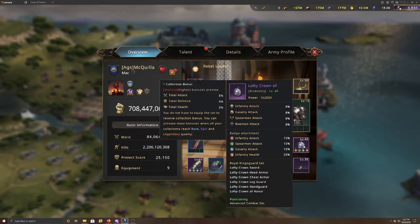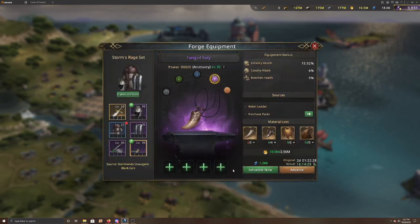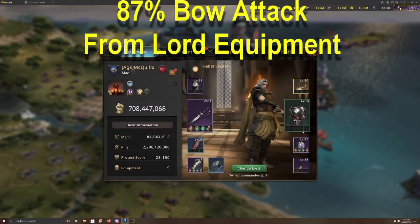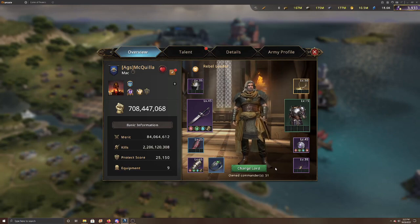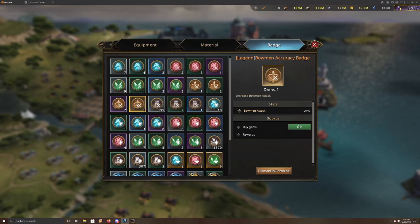The Lofty Crown Honor gives 16% overall attack, and the final piece is the Fang of Fury — maxed out, your bow health goes to 10%, which is the best option for your third accessory. The total across all your equipment comes to 87% bow attack, plus some additional health from that last piece.